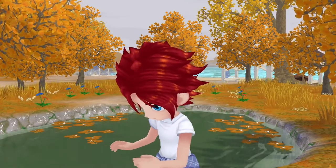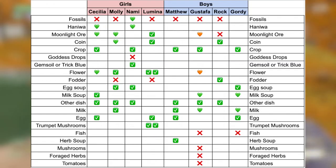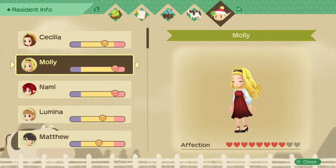Of course, I picked Naomi, who is the hardest girl to woo, but on screen are the likes and dislikes of each of the potential partners. Feel free to take a screenshot — it's also linked in the description.